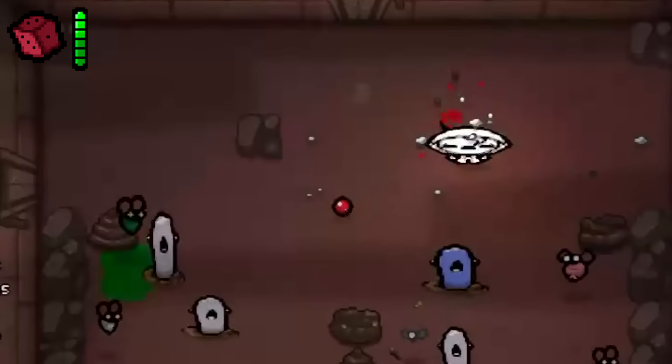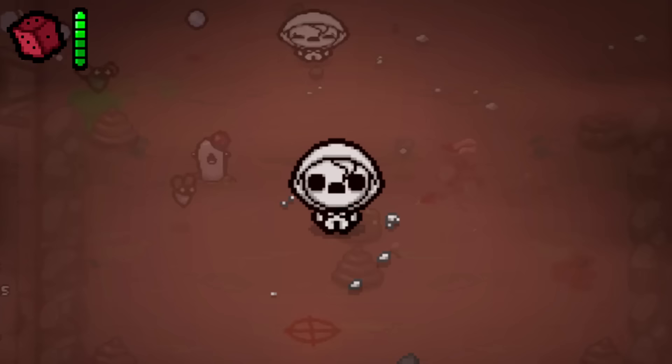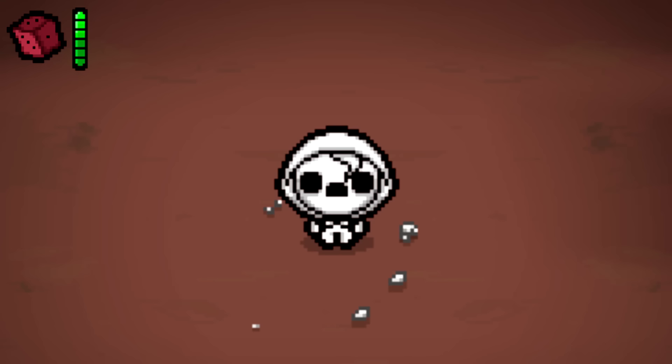Edith is an unused character that was featured in the Anti-Birth expansion, having an interesting mechanic where instead of moving traditionally, you had to move the character by teleporting to a cursor on the ground, similar to how items like Epic Fetus work. Edith was also limited to Soul and Blackhearts, but the character was ultimately scrapped from Anti-Birth because the developers didn't have enough time to properly balance her before the expansion's release.